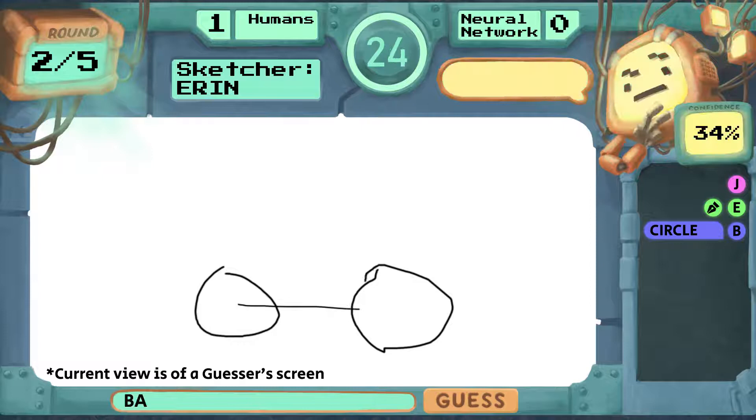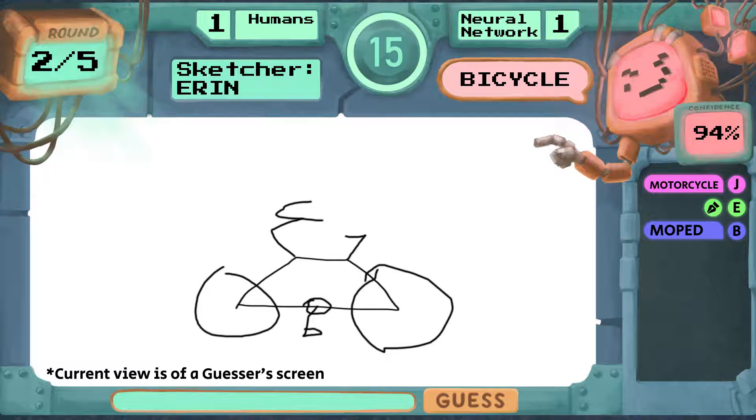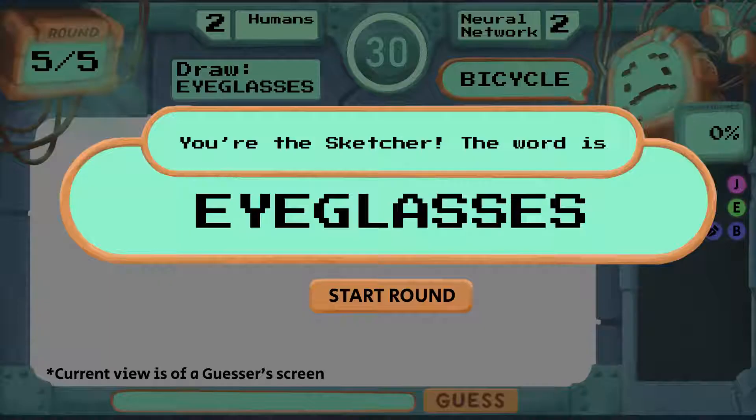The neural network accounts for player guesses. This helps the neural network eliminate possible code words and reach higher confidence values faster. The reflection time between rounds gives players an opportunity to come up with possible strategies that may stump the neural network and help them win.